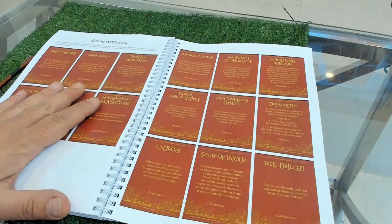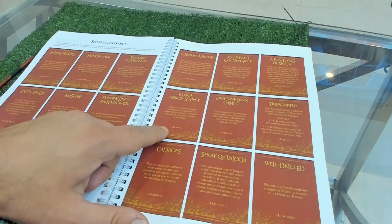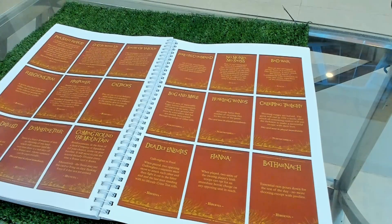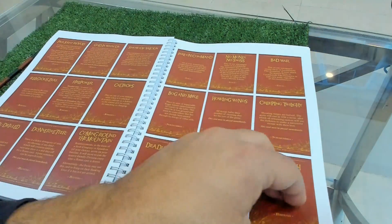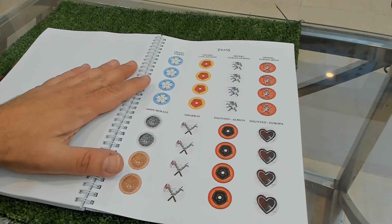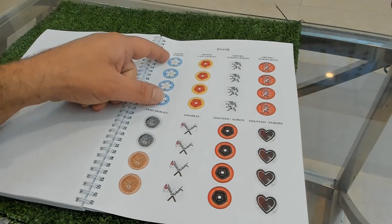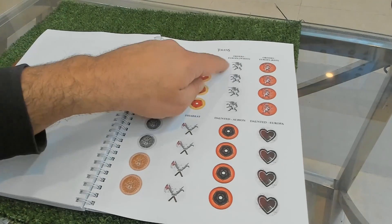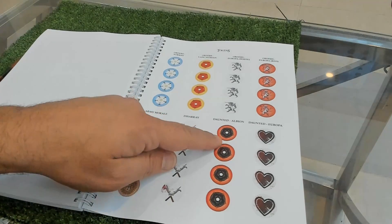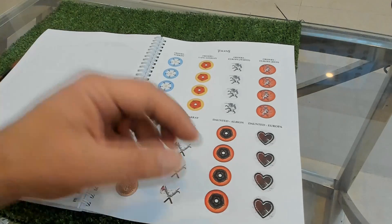You have special event cards - nine cards for the core rules - and then depending on the era you pick specific ones: Albion cards for Wars of the Roses, Gallia cards for the Hundred Years War, and so forth. Here are the tokens: for Wars of the Roses you have Yorkist and Lancastrian orders, plus generic European tokens for French armies. Army morale, disarray, daunted - double disorder - tokens can all be printed yourself.